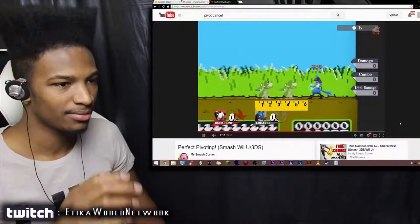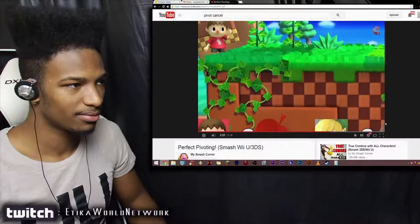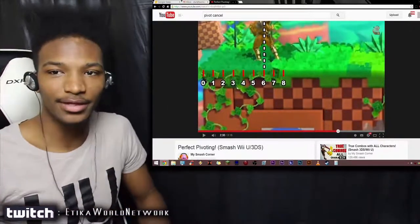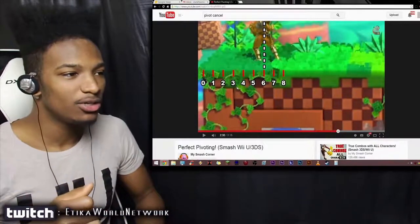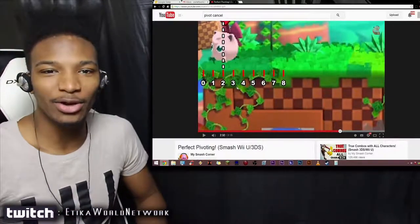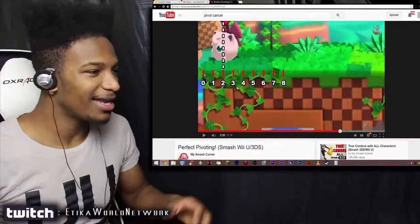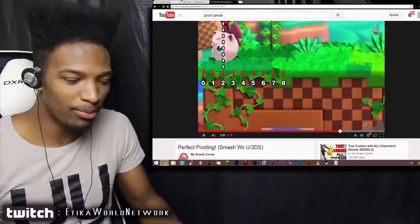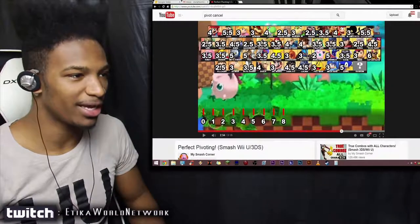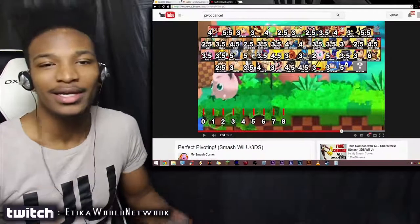Now let's talk about perfect pivot lengths — each character is different. The longer the initial dash, the longer the perfect pivot. For example, the longest perfect pivot belongs to Captain Falcon at six squares. The shortest will be Jigglypuff at two squares. Certain characters like Robin have an extremely low perfect pivot length — it might just be unusable or have no practical use whatsoever. Even Rosalina and Luma, top-tier characters, only have a perfect pivot of 2.5 squares. So it all depends on your character.